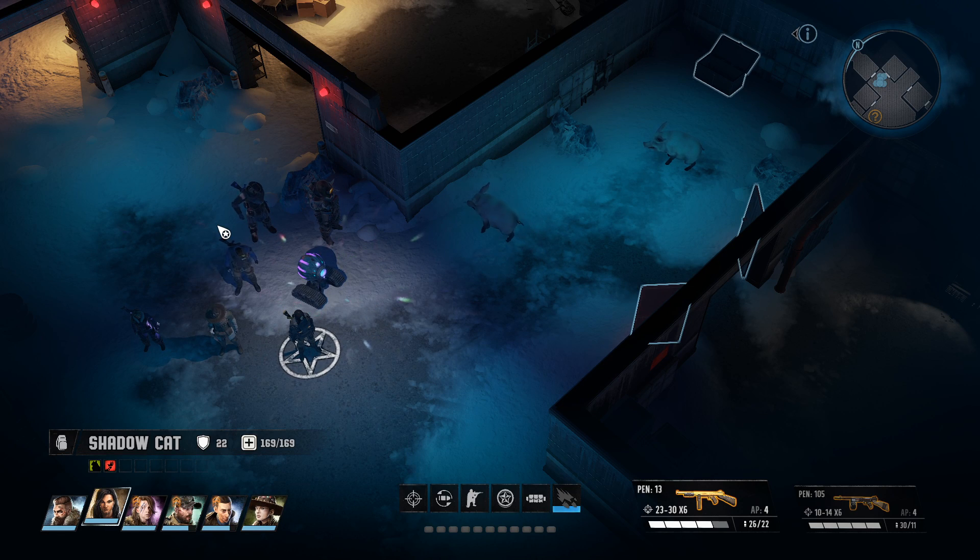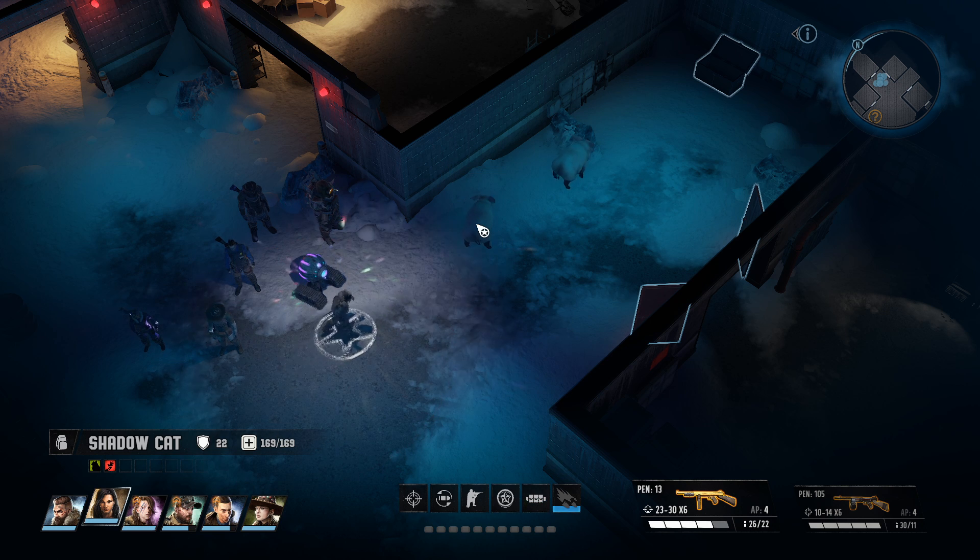Hello everybody, and welcome back to another episode of Wasteland 3, where we are continuing and discovering what's in the bazaar. First of all, though, we need a new companion, and we're gonna take one of these pigs here. Why not? We have the Charm Animal skill.